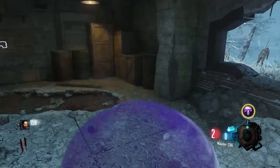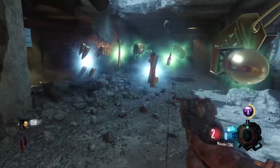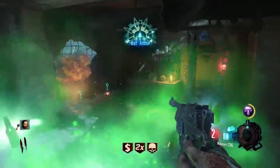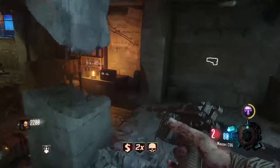Coming in at the number 2 spot we have Raindrops. Raindrops is an Ultra Gobblegum with two activations, and it spawns one of each of the nine core power-ups. When activated you'll drop a nuke, double points, fire sale, insta kill, random perk, max ammo, death machine, and blood money power-ups.